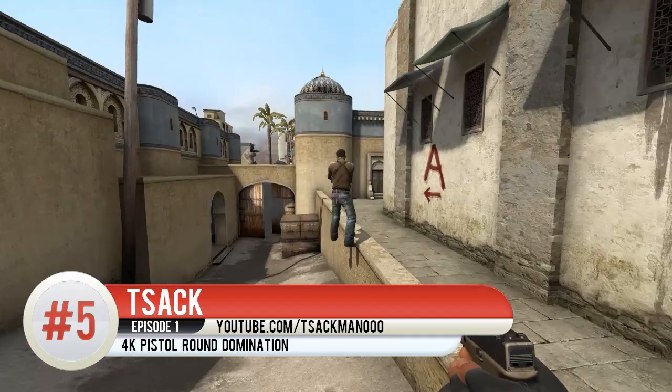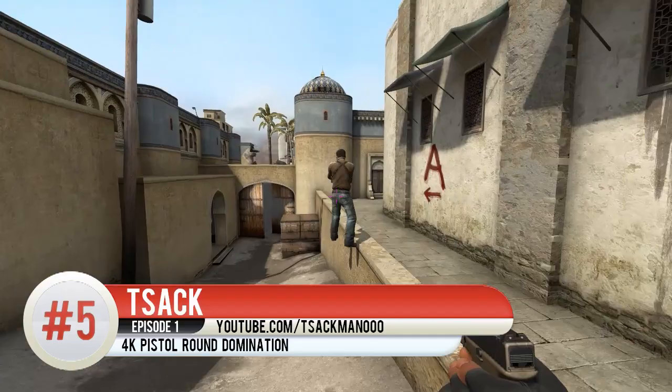Coming in at number 5 is Tzak with an impressive use of smokes and flashes. He gets himself into an awkward position for the CTs and goes on to pick up 4 kills to take the pistol round.